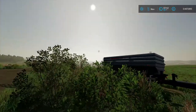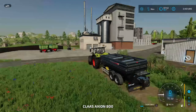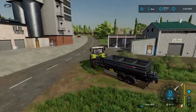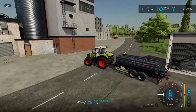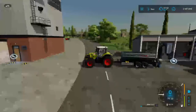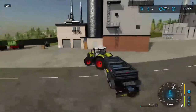Now you own a production chain, you need to take some ingredients there so you can begin processing. I've got this trailer of grapes so I'll take them to the unload point, which is this icon here. You can also deliver ingredients to a production chain before you own it and it will store them there until you buy it, and once you've bought it you can begin processing them. So I've just delivered the grapes.